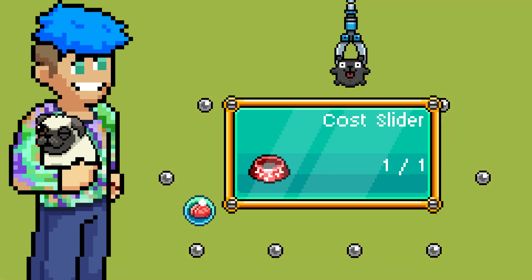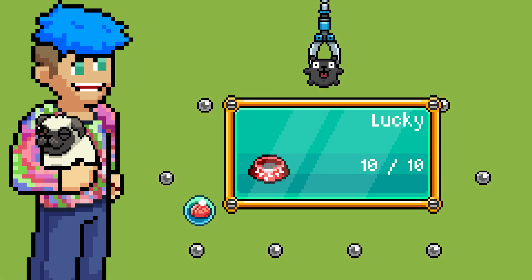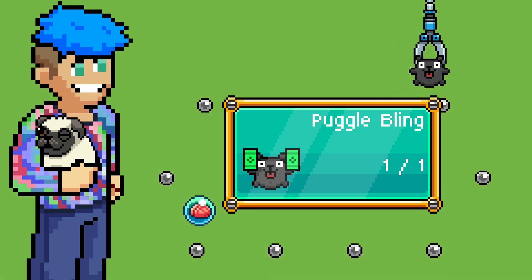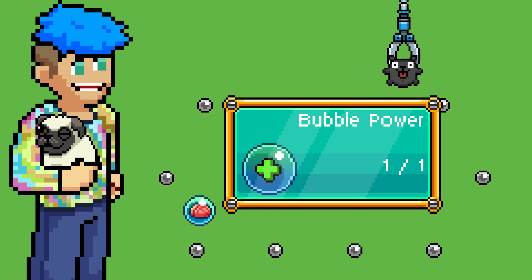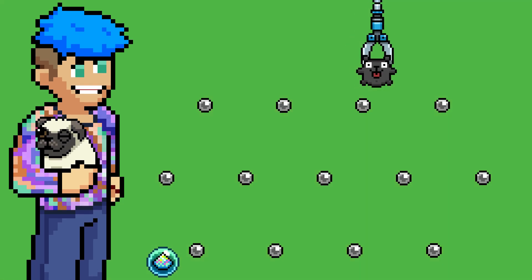Lucky Puggle now has better prizes. There's Puggle Bling, which will make bucks caught in Puggle games worth two times more. There's Bubble Power — all-time bubbles in Puggle games are worth one more. Dang, who thought Puggle would have so much to it?